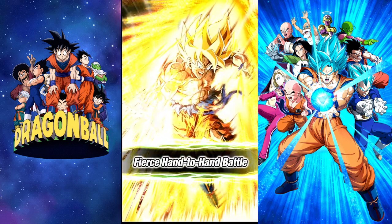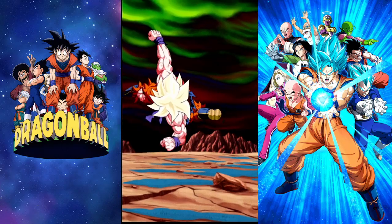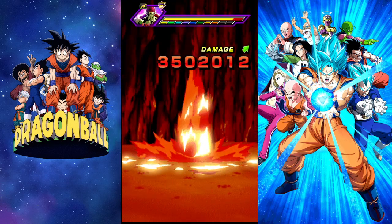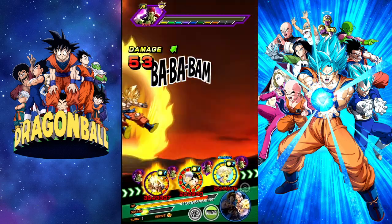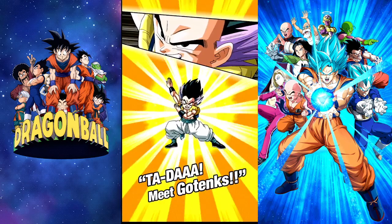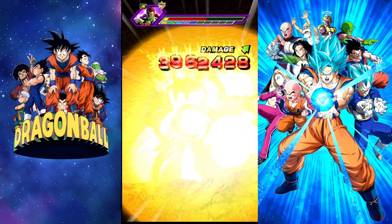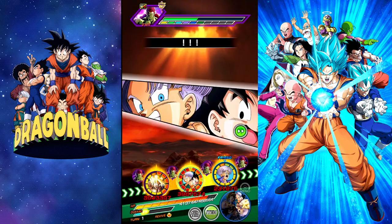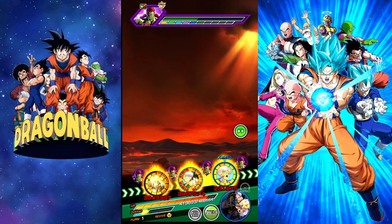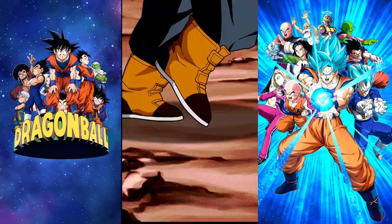His best linking partner is the Dokkan Fest transforming Bojack — 5 out of 7 links. He links well with other Bojacks in the game. The World Tournament Bojack could potentially get an EZA awakening and be a great partner. Demon King Piccolo gets 4 out of 7 links, and Baby gets 4 out of 7 but only on 3 teams. Demon King Piccolo is on 7 teams with Bojack, which is insane.